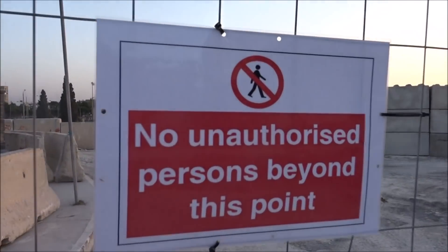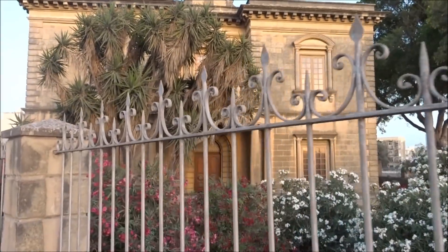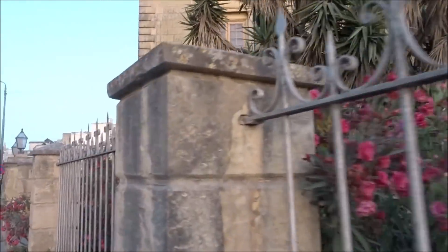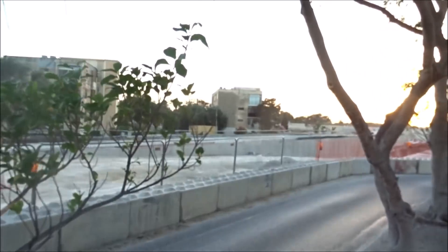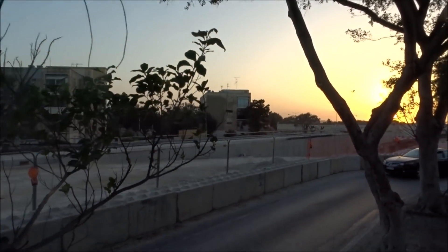All right, on top of this wall guys — let's see if we can get a bit closer. Look at this villa — really old, beautiful architecture, balustrades, old windows — just sitting here on the top of the tunnel. Let's keep walking around guys. Start of the tunnel — that's the best we can do because there's a road in between us.